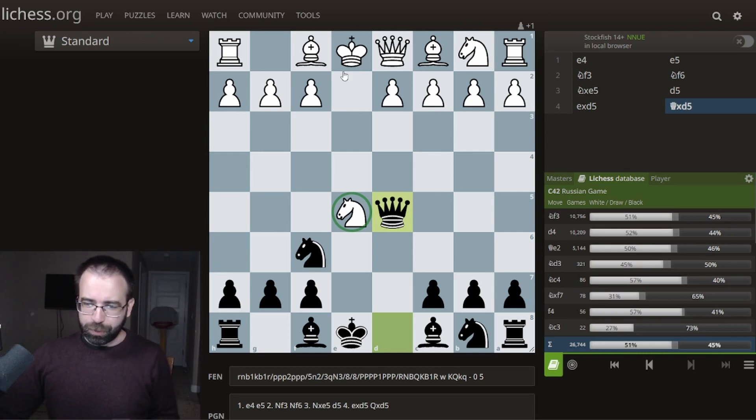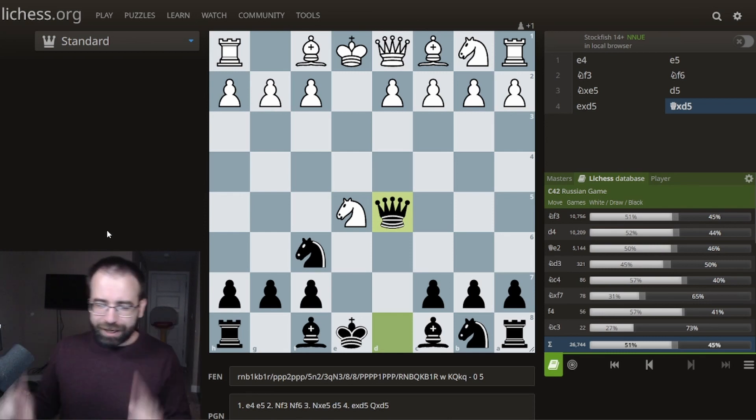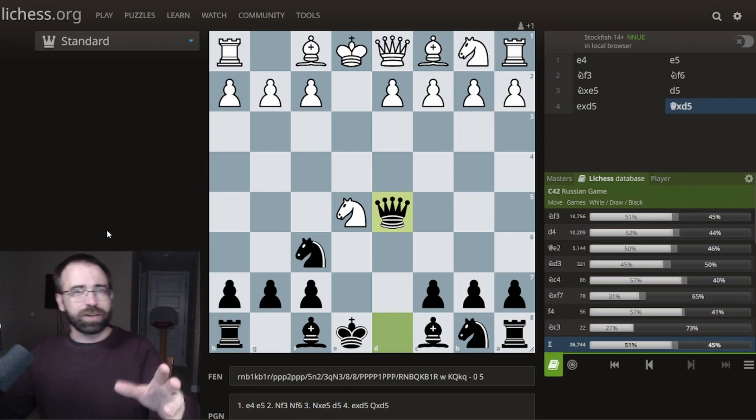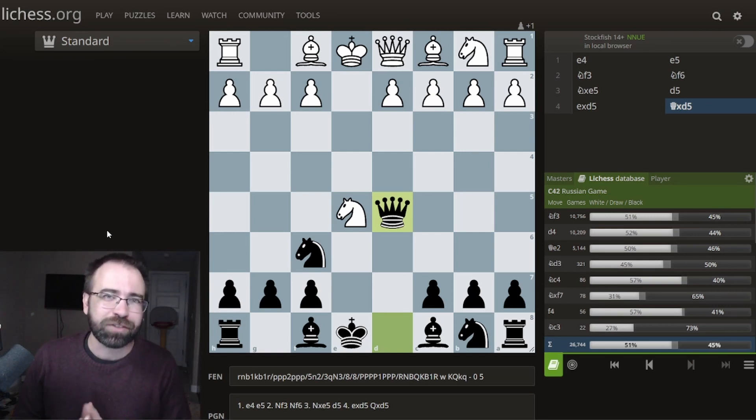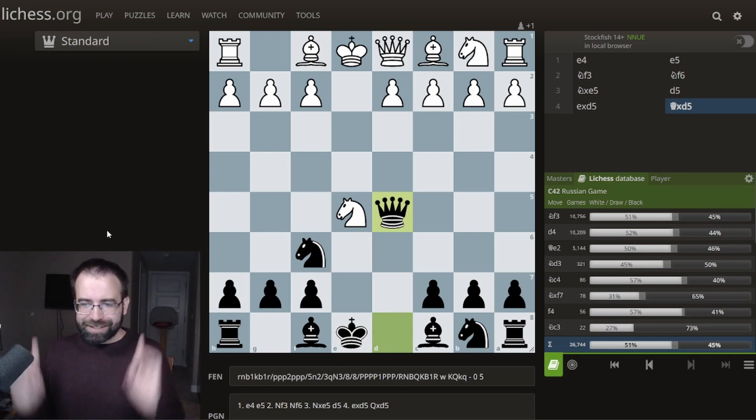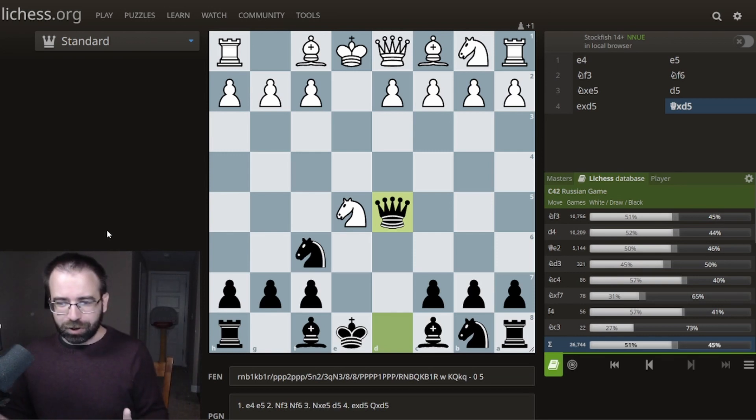And this is what we explored, and in that game we saw pawn to D4. But now I need to make a little bit of a confession to you, because every single time that I play a Dubious Gambit or make a video on a Dubious Gambit and put it on this channel, I spend countless hours, sometimes days, trying to defeat Stockfish with that very opening. And that's exactly what I did with this particular opening.